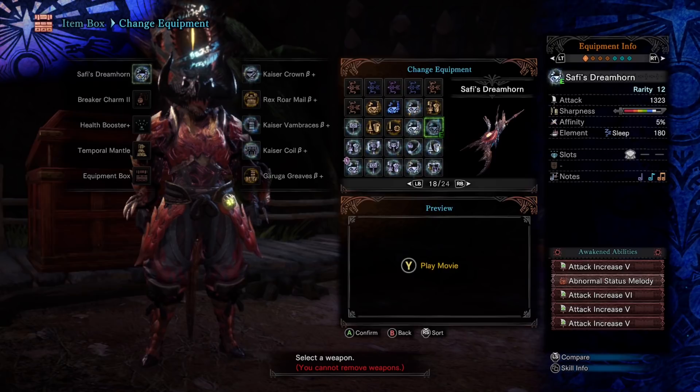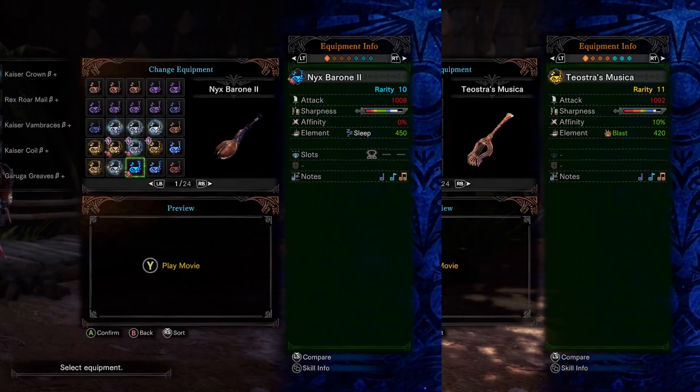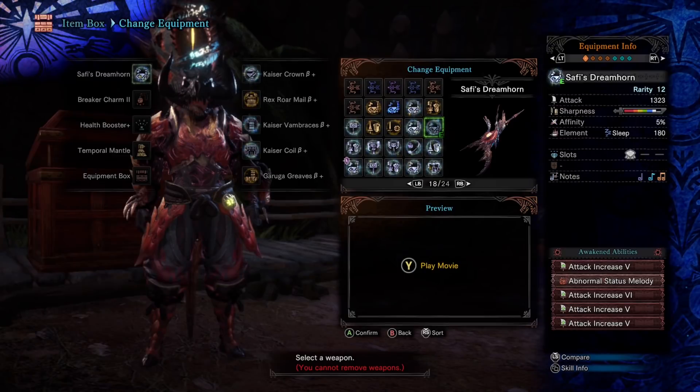For my all ailments Saffy horn, I straight up hooked this thing up with nothing but attack upgrades to give it that extra bit of edge. You're probably looking at that sleep status — I've been playing around with this and can't decide if I'm going with the abnormal status on my blast or my sleep horn. Nyx too is near and dear to my heart; all ailments negated carried me through a lot of tough fights in Master Rank. So if I threw Abnormal Melody on either one, I'll either be throwing Nyx or Teostra into obscurity, because that's what the Saffy horns were designed to do. They were designed to be the weapons we use for some time to come — and that's a direct quote.